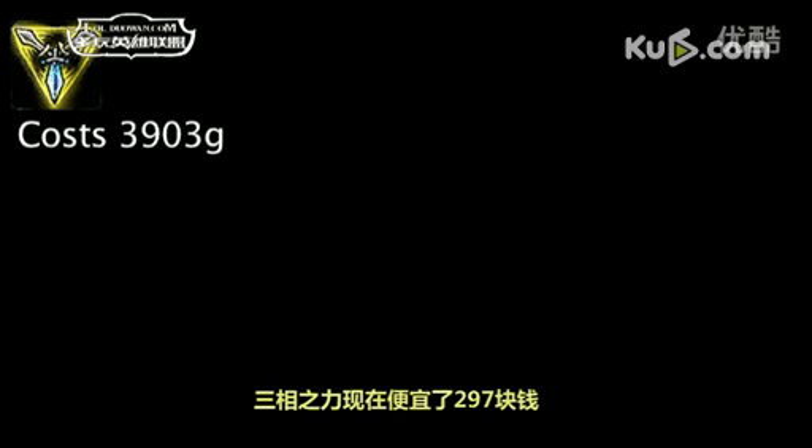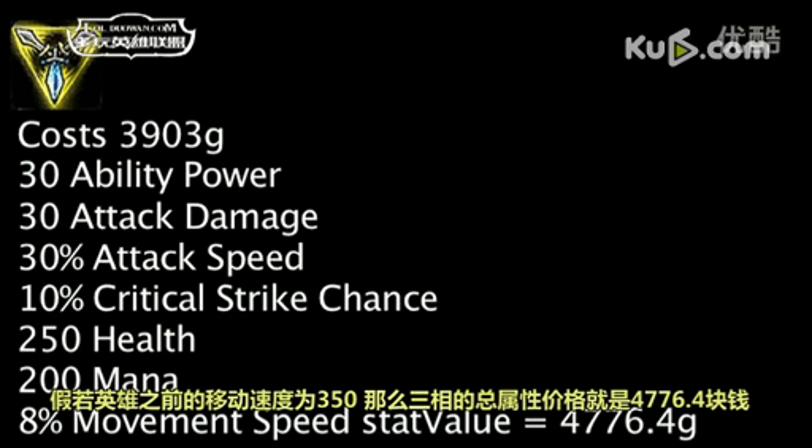Trinity Force now costs 297 less gold. One is now saving 873.4 gold on the Trinity Force's stats, as opposed to saving 576.4 previously, assuming the champion has 325 movement speed.